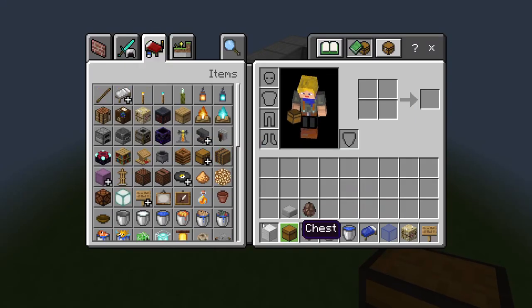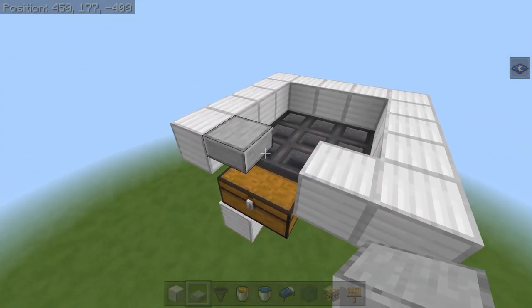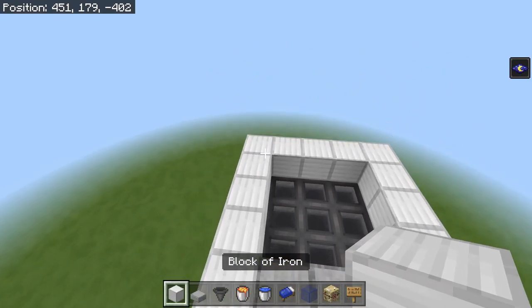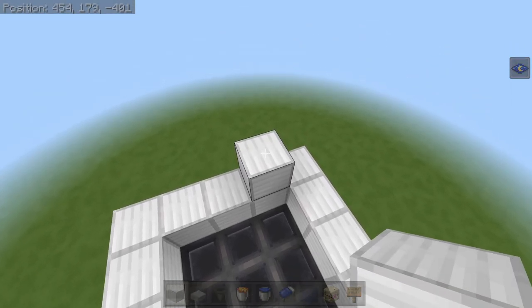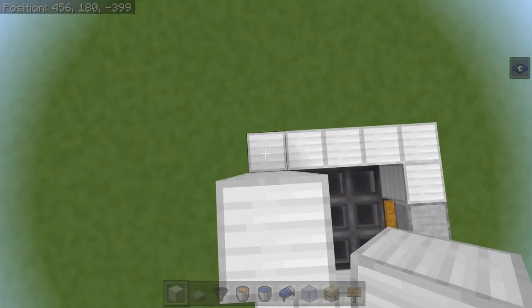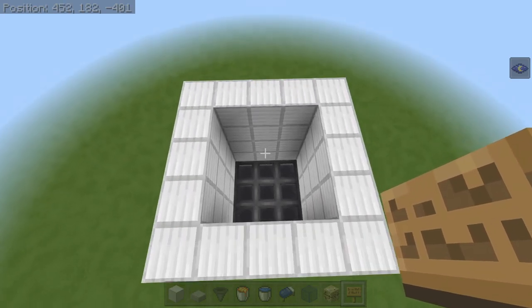Now that you have placed your chest, you can get rid of that and replace it with a slab right here — that way you can still open up your chest. Now you want to come to any of the walls and build up 3 more blocks for a total of 4: 1, 2, 3, 4, and do that all the way around the entire collection system. Now you should have a pretty ugly box that looks exactly like this.